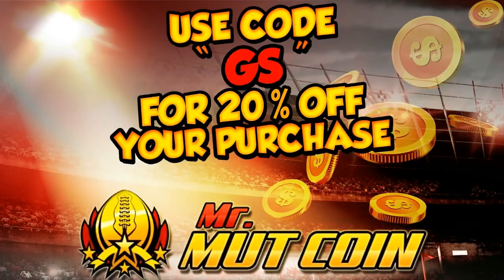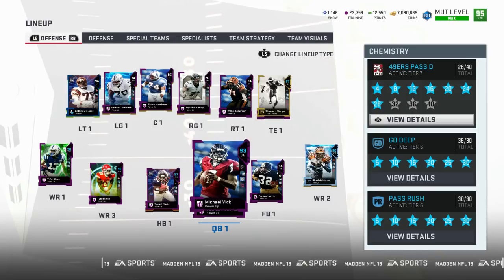Tired of spending a lot of money and getting nothing you were hoping to get? Head on over to MrMuttCoin.com for the cheapest, safest, most reliable coins in the community. Use code GS for 20% off your purchase. Don't forget you can also purchase training there as well. Link is available in the description.